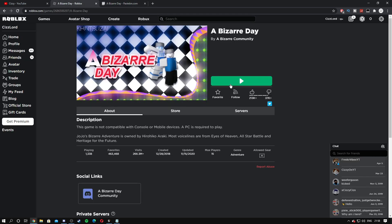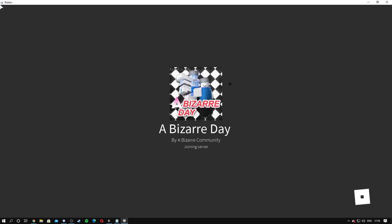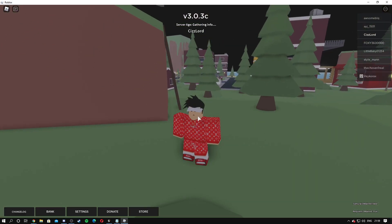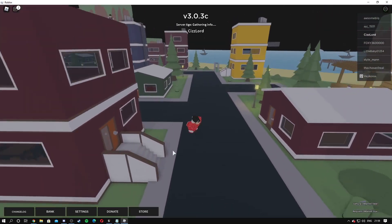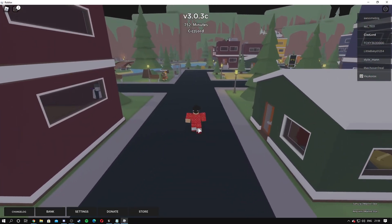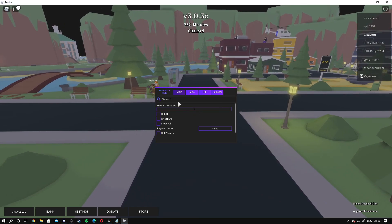From here, you want to load up into a game. I'm going to load into the game now — it shouldn't take that long. The only thing I don't like about bizarre day scripts is most people report you, so you do get banned, but use this out of your own will. Once you're in the game, get an executor. I'm going to be using Synapse X — this is a paid executor, I'll leave a link in the description if you want to buy it. Attach your exploit — mine has auto-attach on, or it could say inject for you. Paste the script in by hitting Ctrl+V, then press execute.